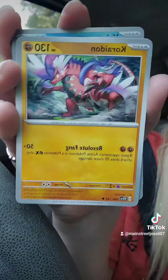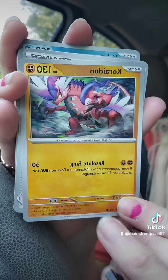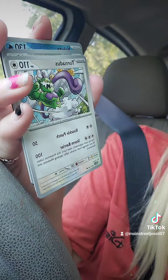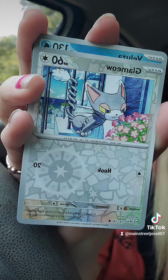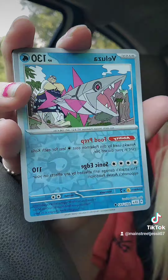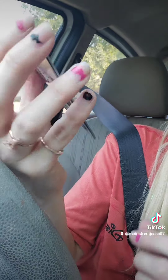Koraidon — he's cool looking, love the graphics on that. Wow, like a watercolor effect, they're very very pretty. We've got a Pawpapaya, a Tornadus, and oh, this one's so cute — this is a Glameow, love it, and she is holo.